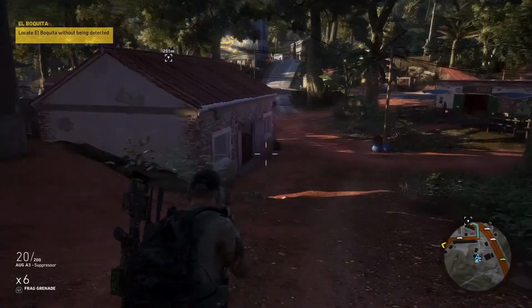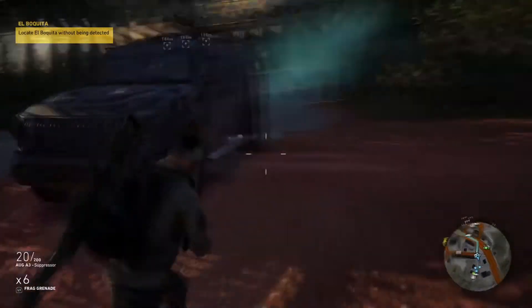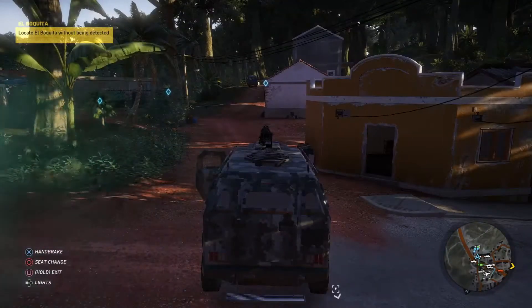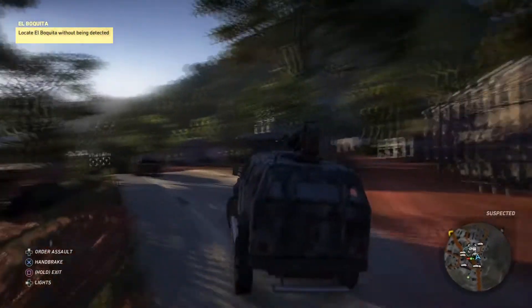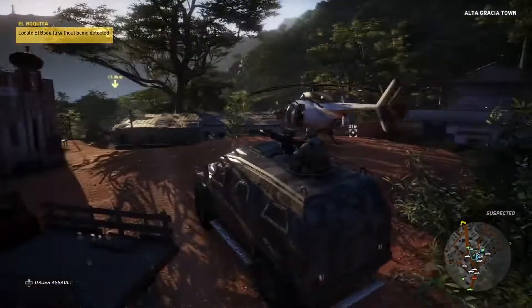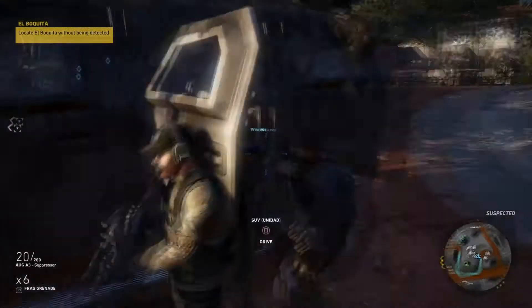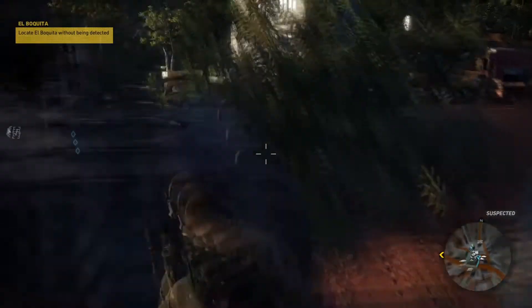I went ahead and fast traveled into Espiritu Santo Alpha and then went to Elta Gracia. I pulled up a heavy armored SUV with a turret, went over to where I marked the helicopter on the map, and just went to town on the helicopter. You're basically just rinsing and repeating with this challenge.